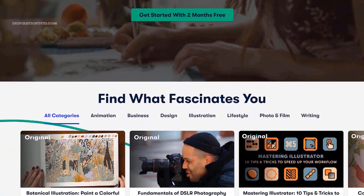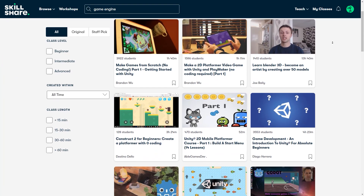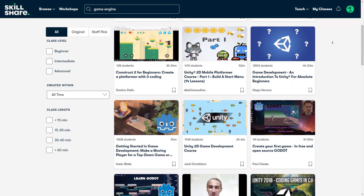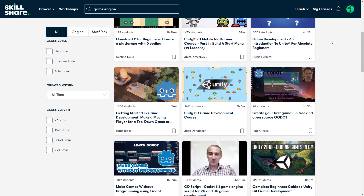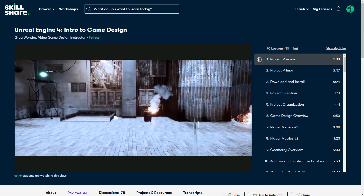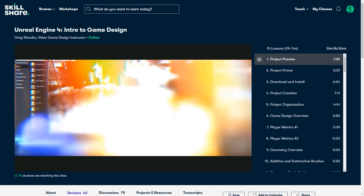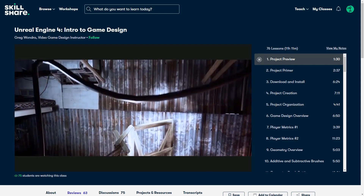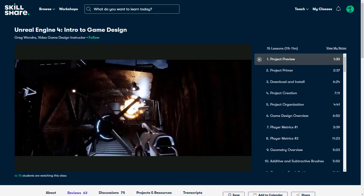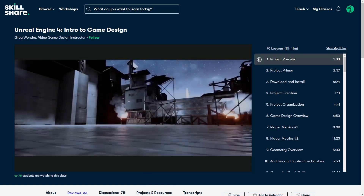If you are interested in learning more about how to start making your games, I recommend you try Skillshare. It is a learning platform that has thousands of classes on a variety of different topics. If you want to learn how to use game engines such as Unreal Engine or Unity, you can find a lot of classes that can help you do that step by step. For example, a class called Unreal Engine Intro to Game Design will teach you how to set up a project, build a level, work with materials, particles, sounds, and scripted gameplay. After taking this 11-hour class, you will be able to create your own video game with characters and environments. The first 1,000 people to use this link will get a free trial of Skillshare. Link in the description.